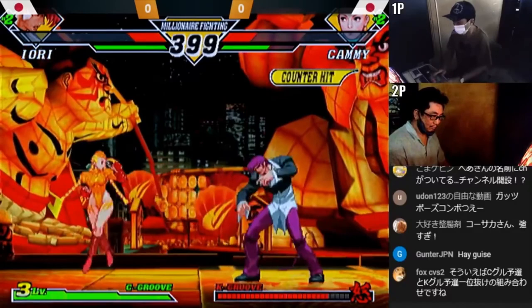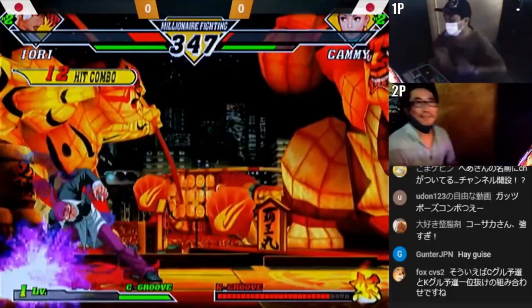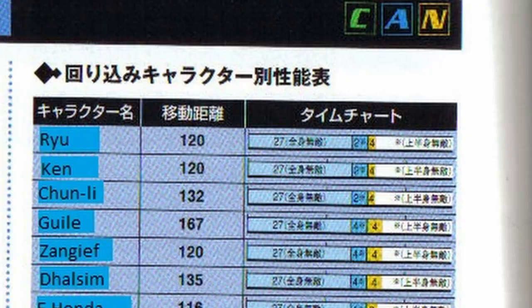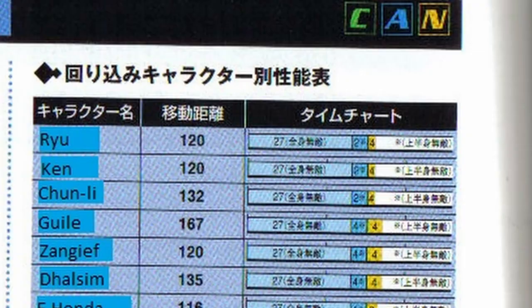Rolls are invincible to attacks for a time, but are susceptible to throws. To understand rolling a bit more, we will need to look at the frame data of rolling. This roll chart is from the CVS2 Bible, which you can find a link to in the description of the video. I have also translated names so it would make it easier to see. There are three main pieces of information to look at when it comes to rolls: the distance traveled, the invincibility frames, and the recovery frames. All characters have the same amount of invincibility frames — 27 frames — and all rolls come out instantaneously, meaning rolls can be done as a reversal.